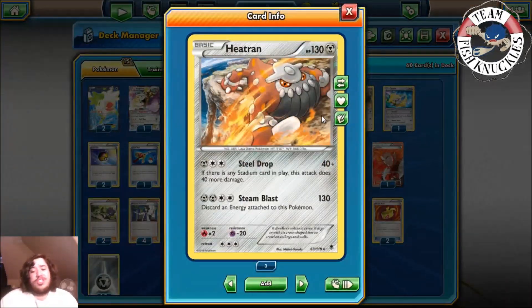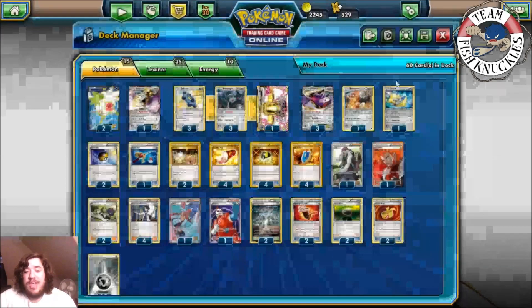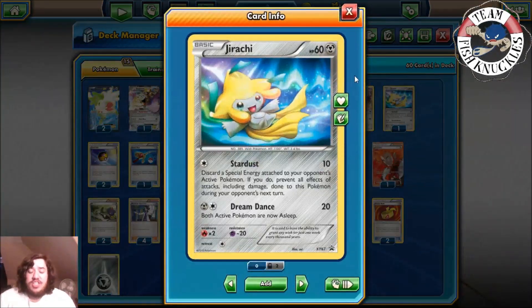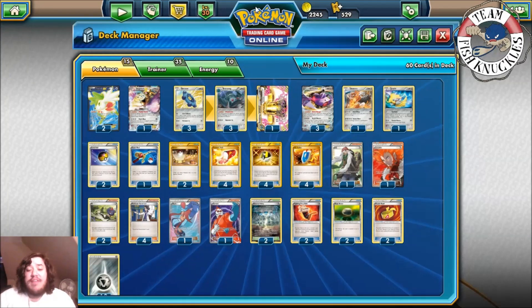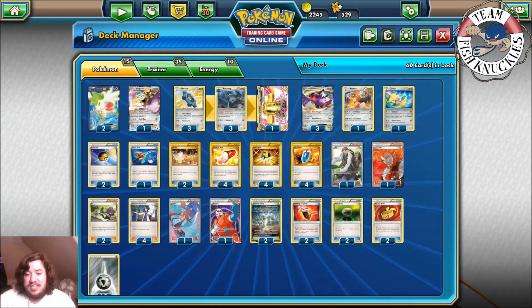We play one Heatran as another Night March helper. In Fates Collide there's a new card, Carbink, with the Safeguard ability making it so EX Pokémon can't hurt it — that's why we have Heatran. Steel Drop does 40 and 40 more if there's a Stadium card in play. Steam Blast does 130, with Muscle Band 150, which isn't a knockout on most EX but is helpful for hitting crucial numbers.